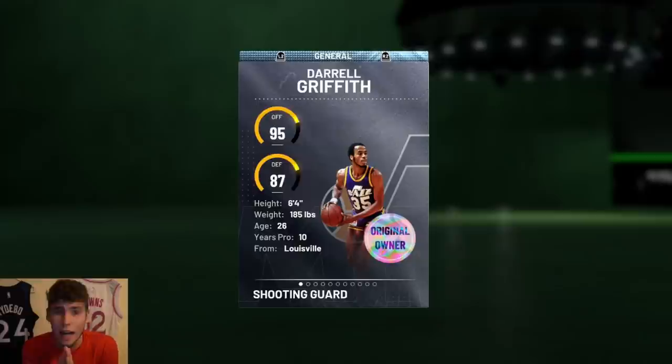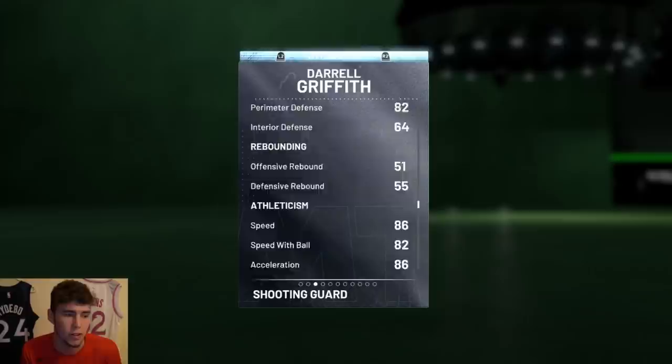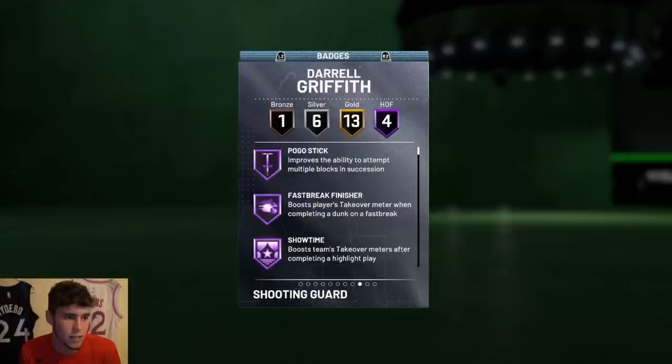I've heard a lot of mixed things about this Daryl Griffith card — some say he's good, some say he's okay. I've personally never played with him so I'm here to find out. Griffith comes with an 85 three-ball, 96 driving dunk, 86 steal, 82 perimeter defense, 86 speed, and 85 lateral quickness. He has a 95 driving dunk tendency and a 60 on-ball steal tendency.